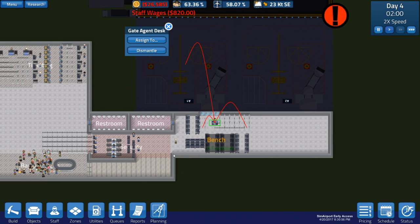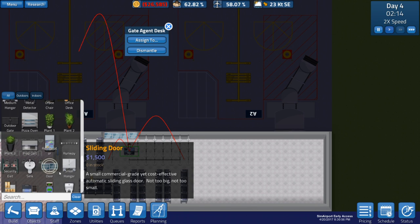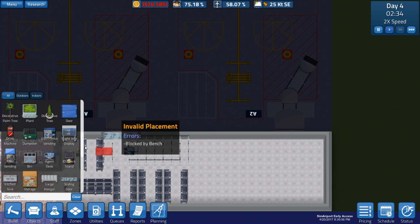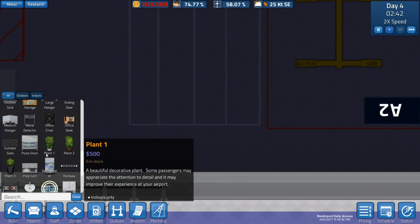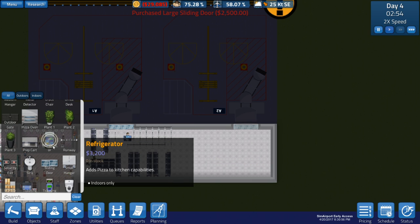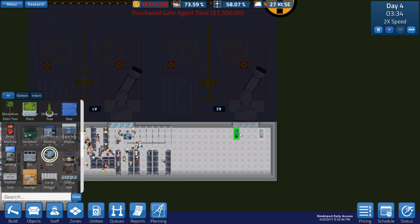Before we end this episode, why don't we build - where is that large sliding door. You can build - actually, you know what we could do here, we could build a big one. Where is that big one - sliding door. There we go, and we'll build it here. Get our agent desk - gate desk, there it is. It would be pretty cool if we have a first class one and then a normal class one, I think that would be fine.